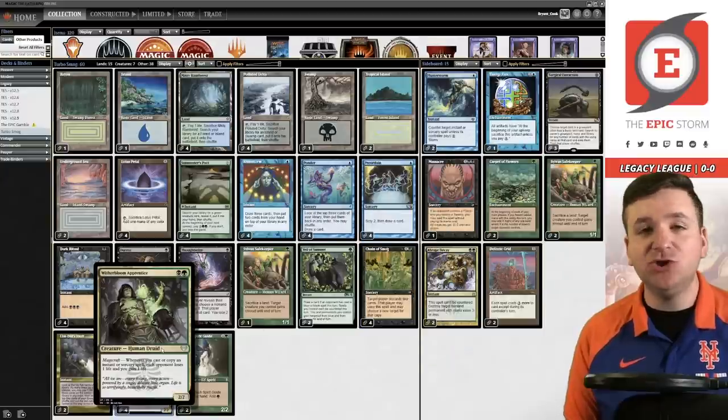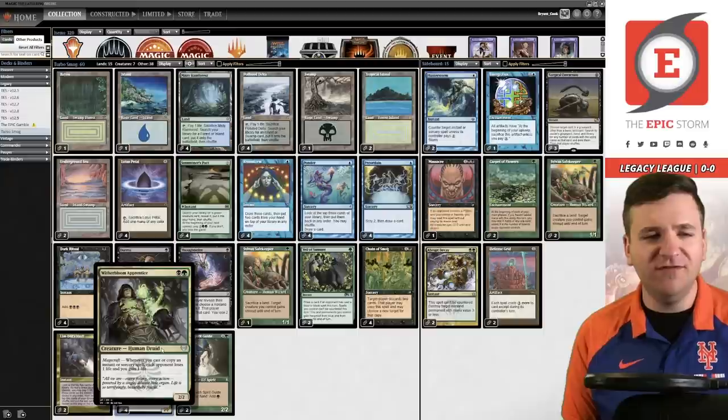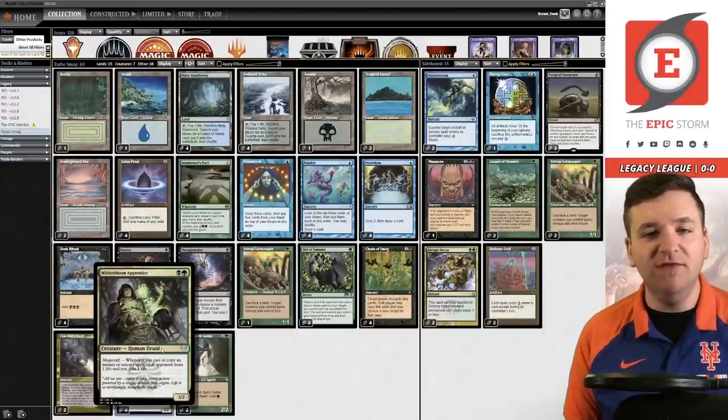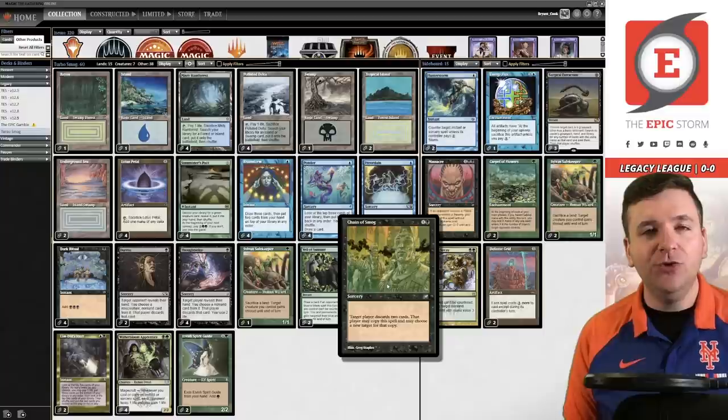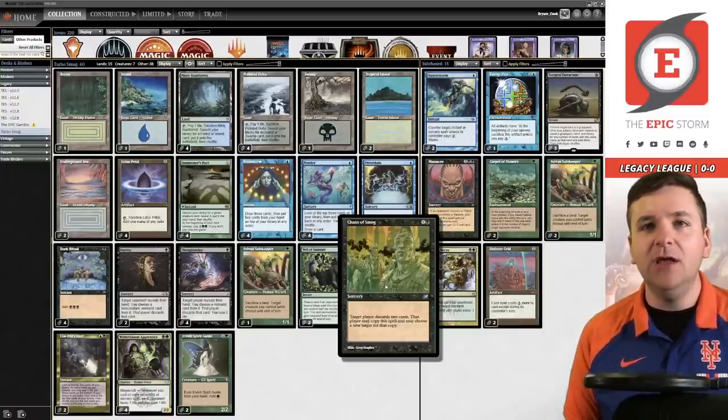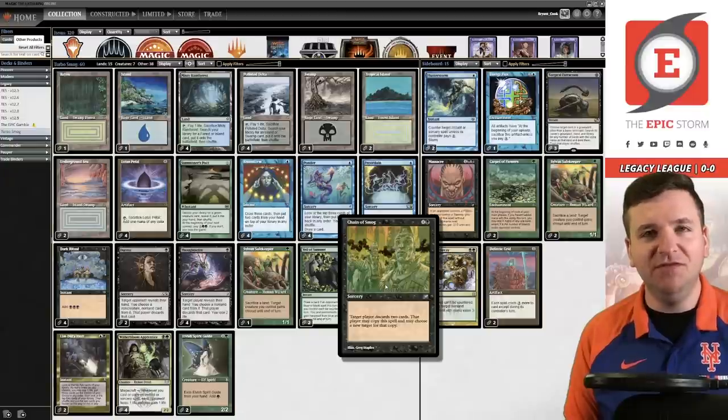Witherbloom Apprentice has Magecraft — whenever you cast or copy a spell, each opponent loses one life and you gain one life. When you have Chain of Smog, you can create infinite copies by targeting yourself over and over. Eventually you'll run out of cards in hand, but you can still copy it as many times as you want, so you can make your opponent lose infinite life and gain infinite life yourself. That's how this combo works.